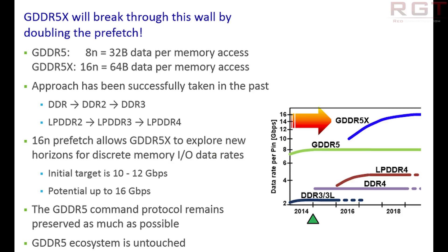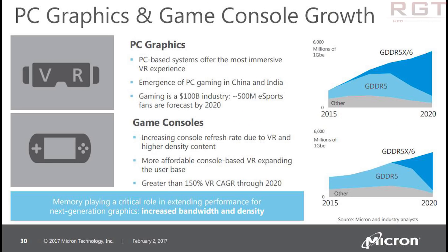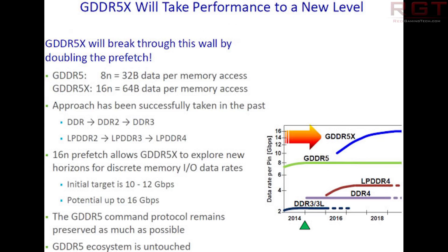Samsung is demonstrating a 64GB DDR4 memory module based on 16GB chips at the OCP US summit. This is a 64GB RDIMM designed for mainstream servers, but eventually the design will lead to 128GB and 256GB memory modules for high-performance servers.